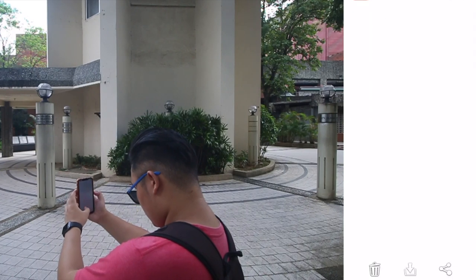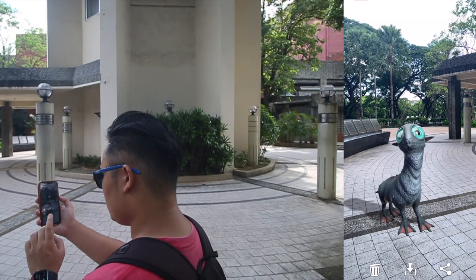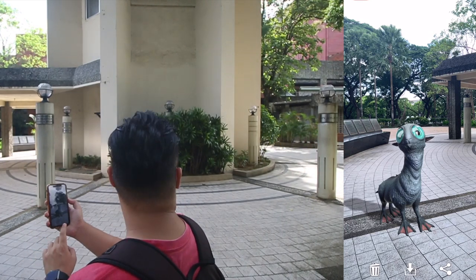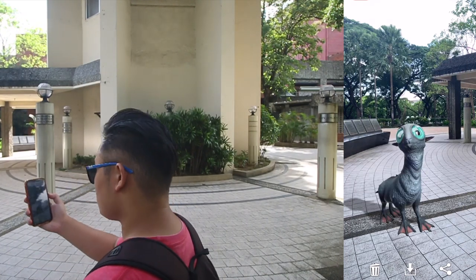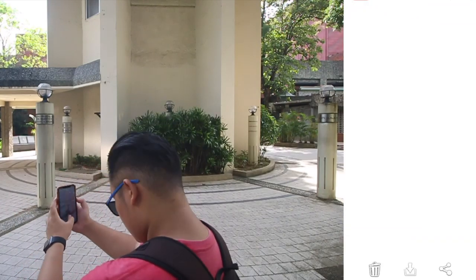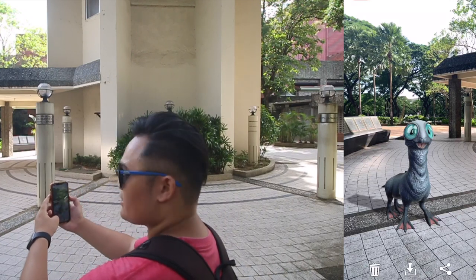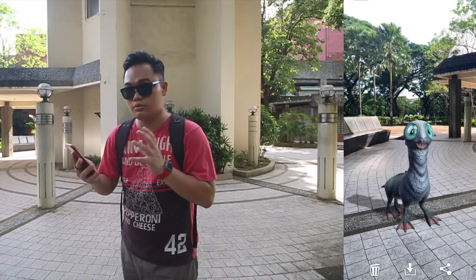I'm going to try to use portrait mode with this one — oh, that's perfect! After you're done taking a photo, you can press to delete it, download it, or share it. I'm going to download it. Unfortunately there's a bug where you have to press delete first before it goes back to the AR mode again. Let me try to get a better shot of this Mooncalf.